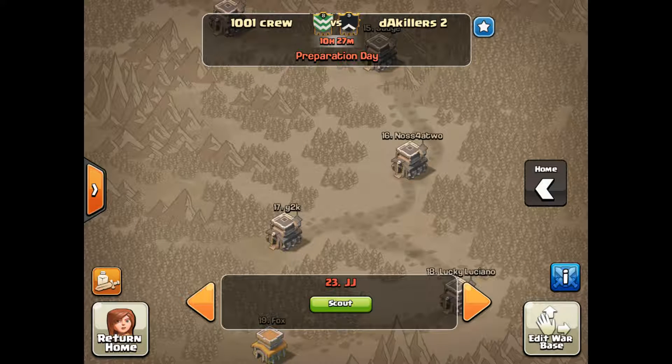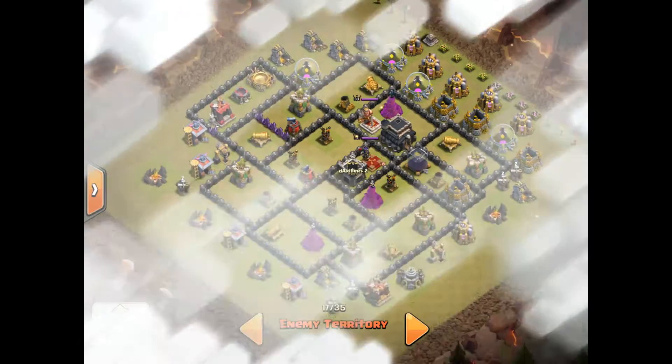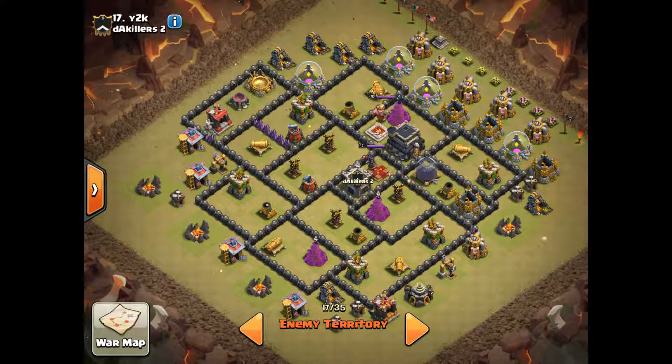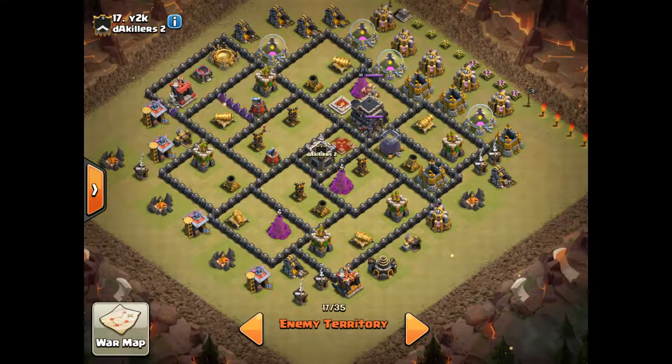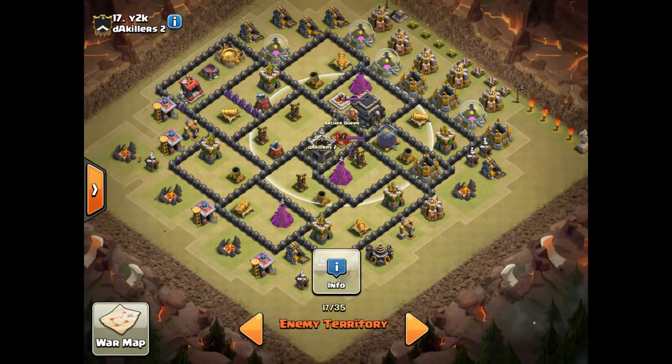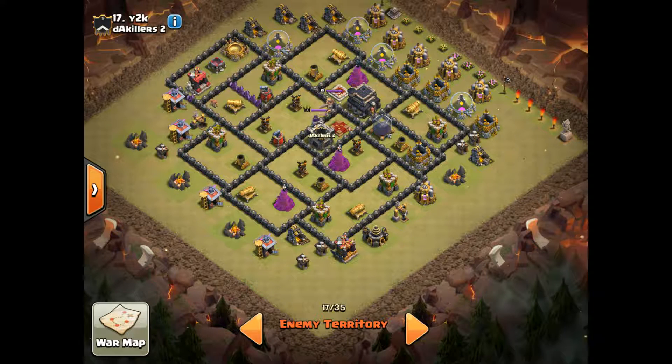Jaman Argat here with another episode. I'm going to do a couple base breakdowns for our current war — a couple requests. First one was for their number 17. It's an anti-3 layout that doesn't really follow the general guidelines for anti-three-star bases with a centralized queen. This had been discussed a bit already. It's planned for a Golaloon, which I think is a good idea.